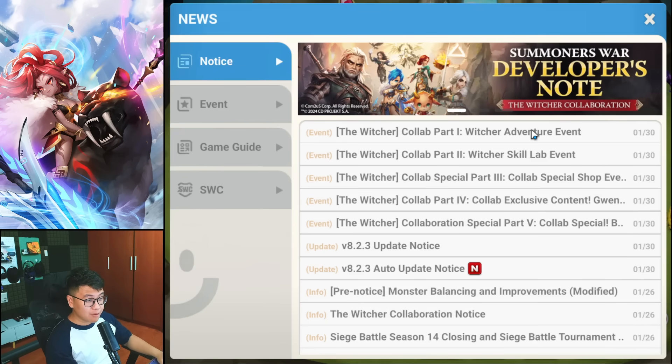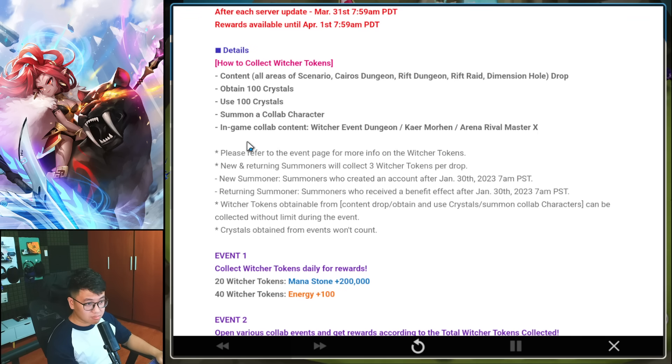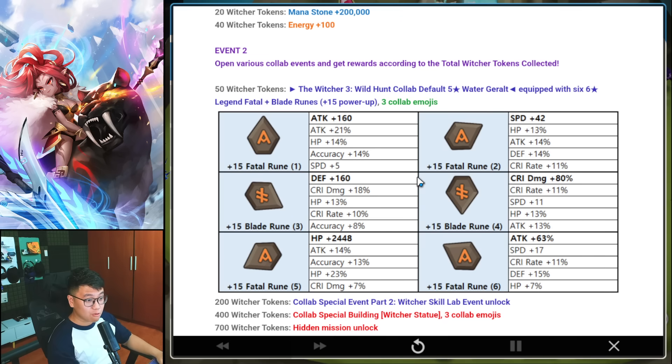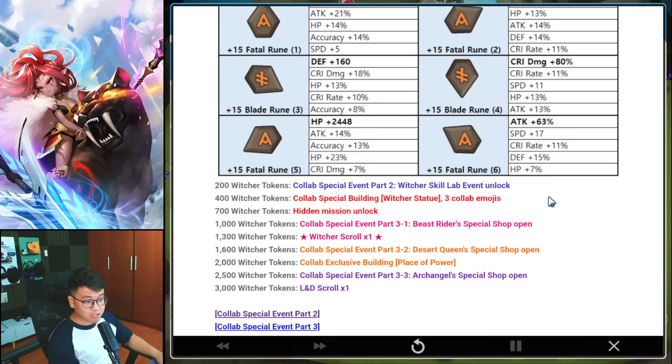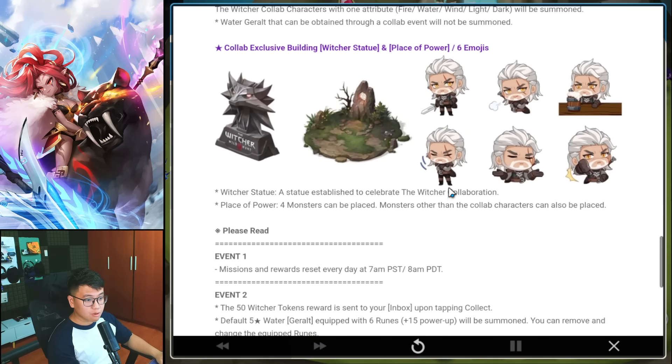There are going to be five different events for the collab, from Part 1 to Part 5. Part 1: just play the game, do summons, buy packs, and you get tokens. With the tokens you get a pretty good Fatal-Blade rune set — Slot 4 and Slot 6 are not bad, Slot 3 is not bad, Slot 1 is very good (Bomber rune), and Slot 2 has an efficient roll. A very decent Fatal-Blade set for new or casual players. You also get Collapse Scroll, an LD Scroll, and new emojis.